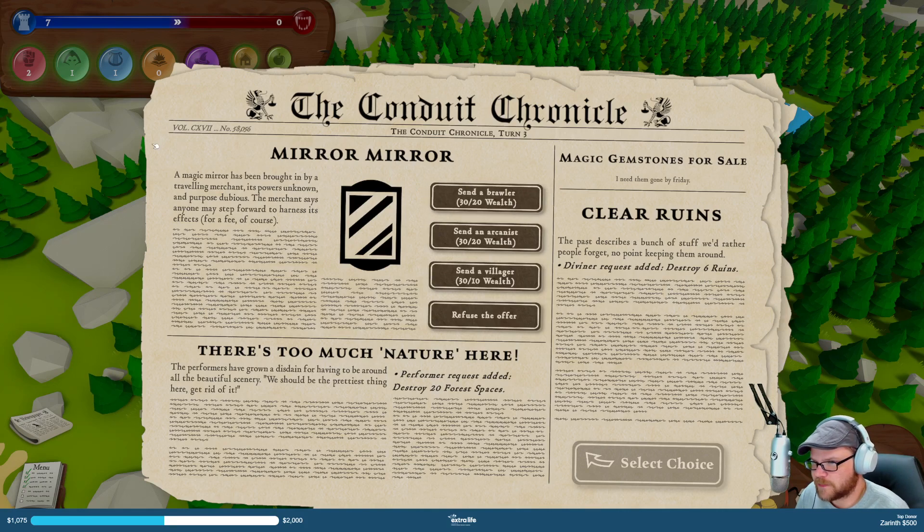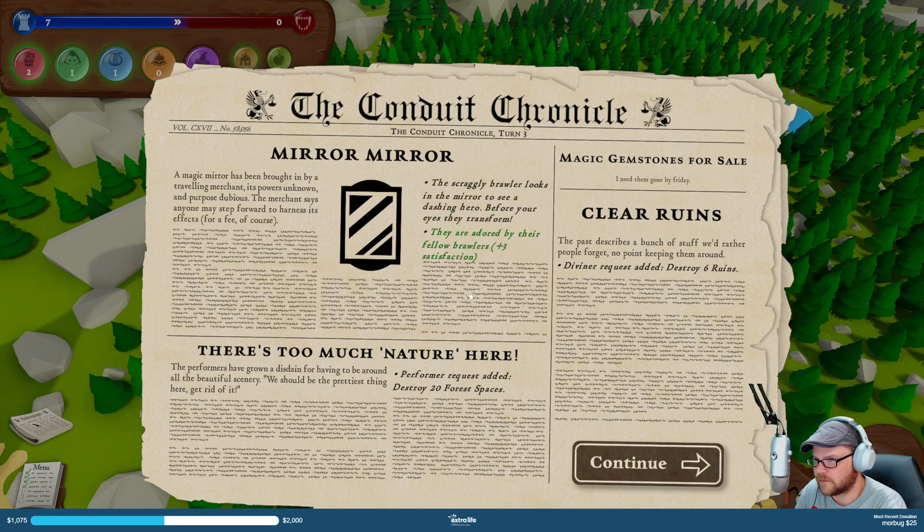Magic mirror has been brought in by a traveling merchant. Its power is unknown and purpose dubious. Merchant says anyone may step forward and harness its effects — for a fee, of course. Send a villager, an arcanist, or a brawler. I'll send a brawler in. The scraggly brawler looks into the mirror and sees a dashing hero — before their eyes, they transform. Adored by their fellow brawlers — plus three satisfaction.